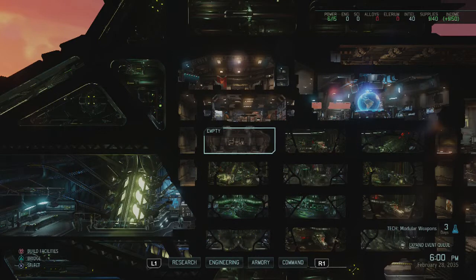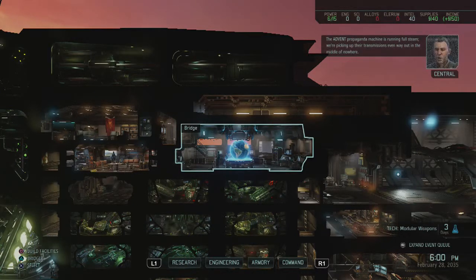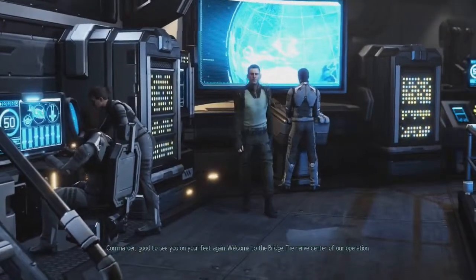I think this is pretty much all of the tutorial we're going to get in this mode. The reason I wanted to do the tutorial mission is because it explains the beginning of the game — we're the Commander, we basically order people around, and we're the giant military genius or something. We were captured by the aliens and they did this cool mission to get us out. And this is the bridge, where we'll see what's going on.